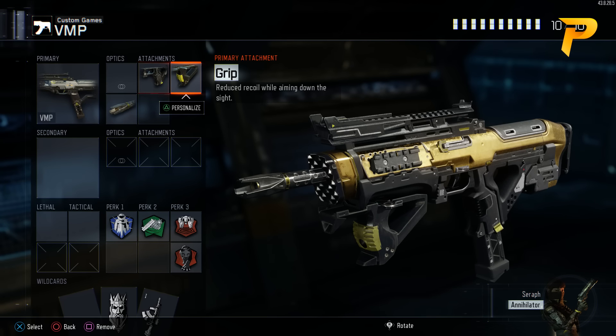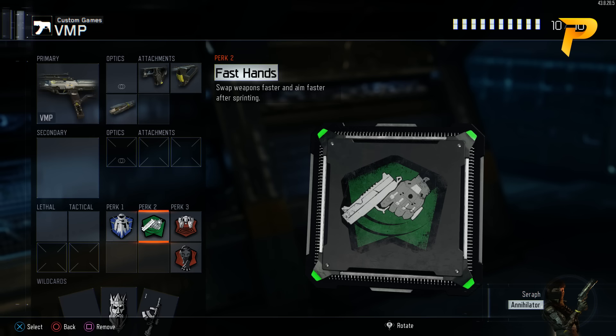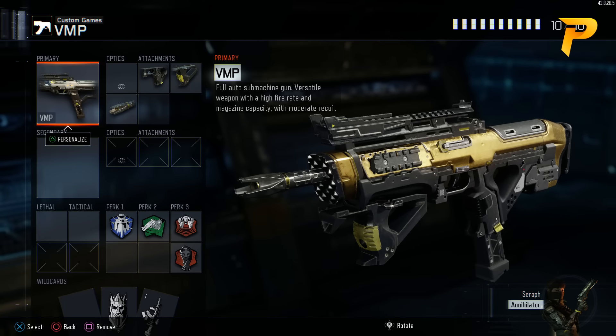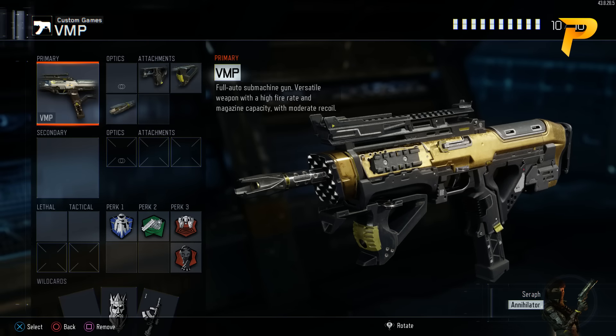Lastly, we have our VMP class with Quick Draw, Grip, and Long Barrel. Under our perks we have Flak Jacket, Fast Hands, Blast Suppressor, and Dead Silence — just like our Vesper class. Most people prefer Long Barrel on their VMP because it is a medium-range gun, and with the recoil it has, adding Grip will help with recoil even more. If you plan on challenging medium-range gunfights, Long Barrel is probably the attachment for you. If not, you could get away without a third attachment and get more creative in your perks or lethal/tactical section.